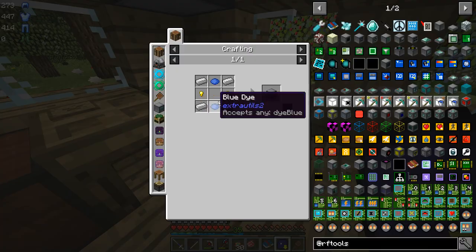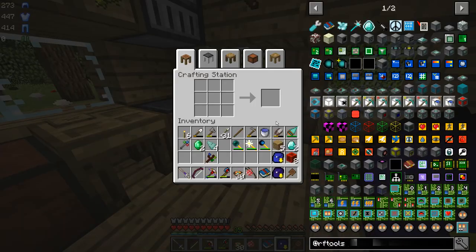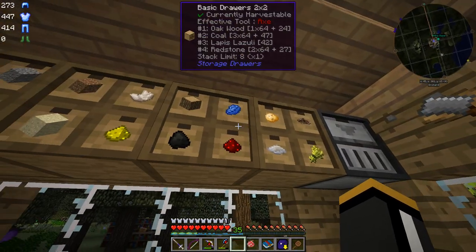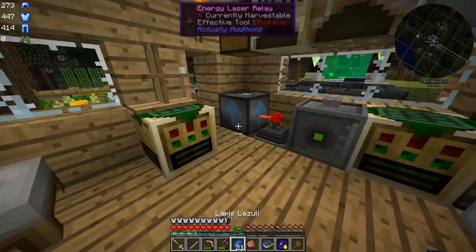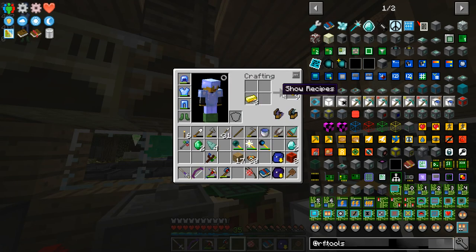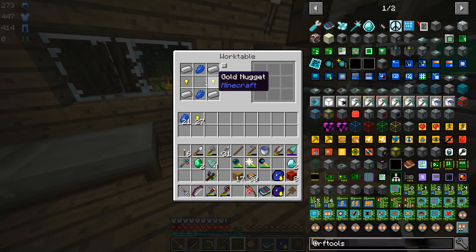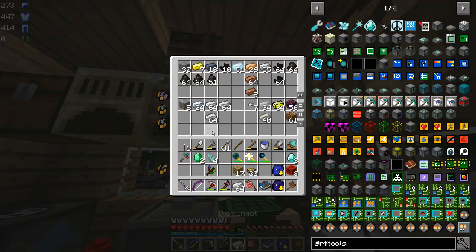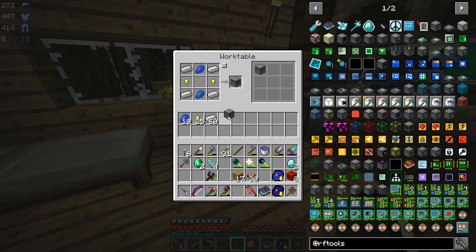Now machine frames, as we're getting into RF Tools, we're going to be making a lot of these. I want to make another work table from Forestry just so that we have an easy way to save recipes that we're going to be doing a lot. Machine frames — we're going to be making a lot of these. We may need to go mining for a little bit more lapis, although our quarry might bring in enough lapis for us. We're going to want some gold — we may as well just turn those into nuggets right away because we're going to be using a lot of gold nuggets with this mod. I'm going to right-click to lock that recipe so that whenever we want to make a machine frame, we can just click there.